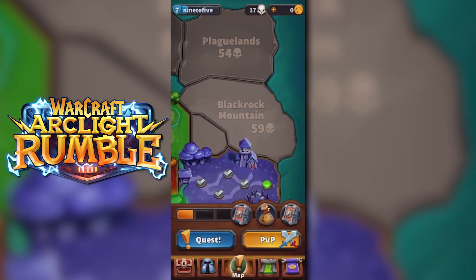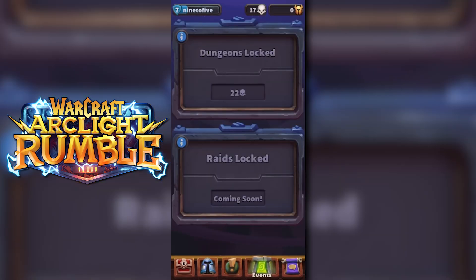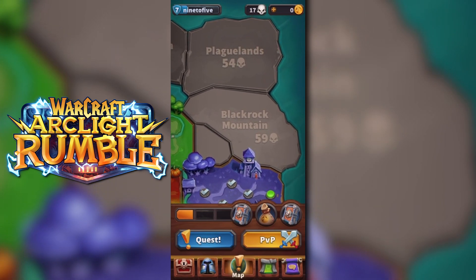Let's go to... what's this little one here? Dungeons and Raids — I don't have that yet. Alright, Blackrock Mountain. I think I know what we're going to see here, boys and girls. This should be an easy one.